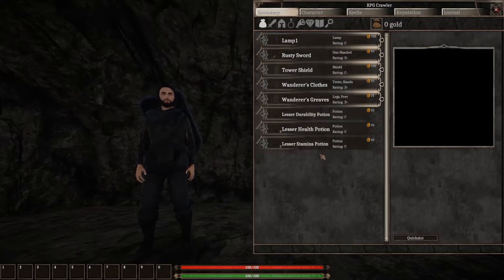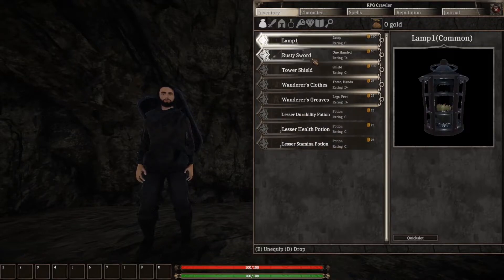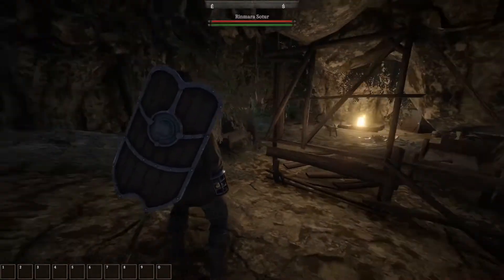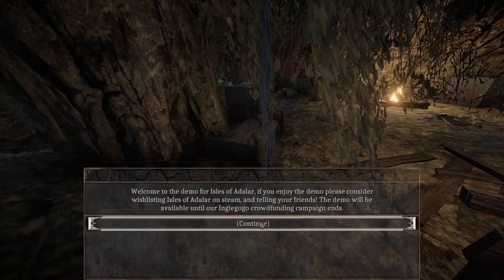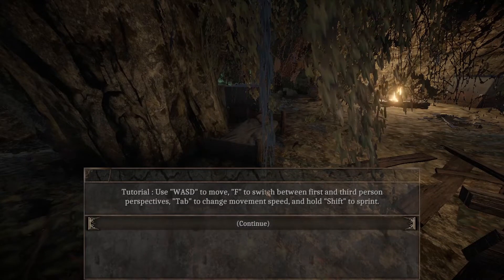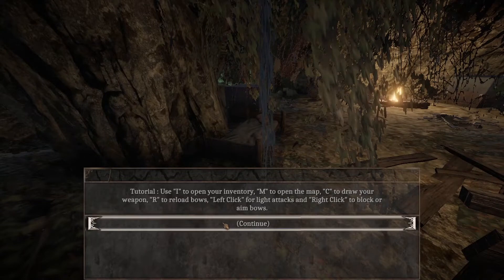Got ourselves pretty standard stuff in our inventory. Can we move any of this to the bar down here? Doesn't look like there's any icons already. Doesn't look like I can move it to the bar either. Let's find our way around, shall we? Welcome to the demo for Isles of Adalar - if you enjoy the demo, please consider wishlisting on Steam and telling your friends. The demo will be available until our Indiegogo crowdfunding campaign ends. I don't want to go through the whole thing here.